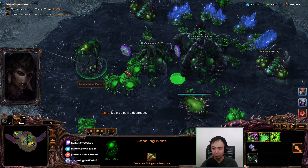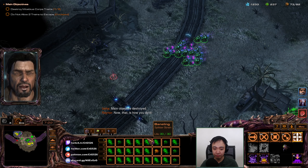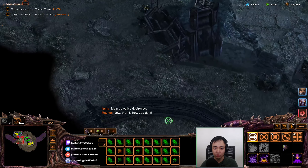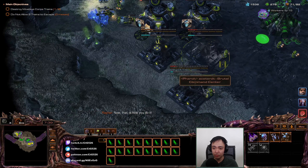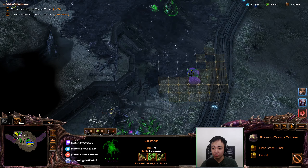Just destroy that. Now that is how you do it. Banelings, let's go to the middle. Where's my queen? Let's spread creep so I can get my stuff out further.